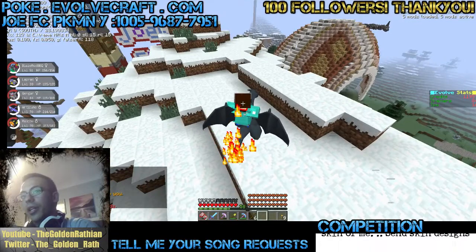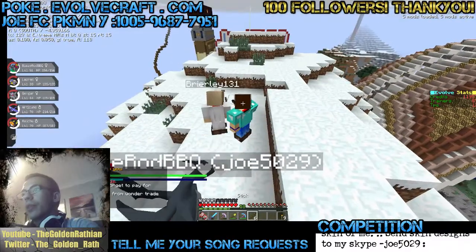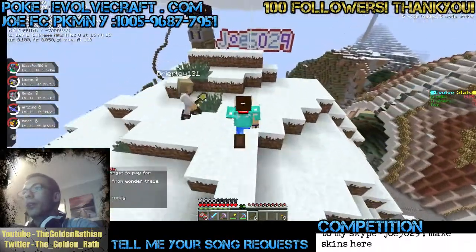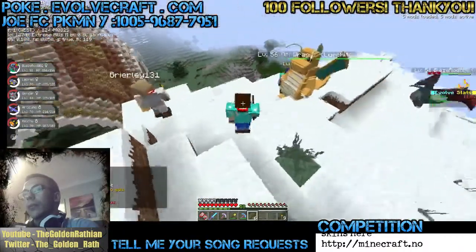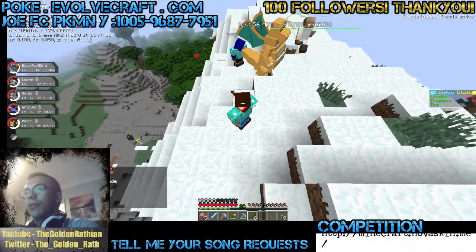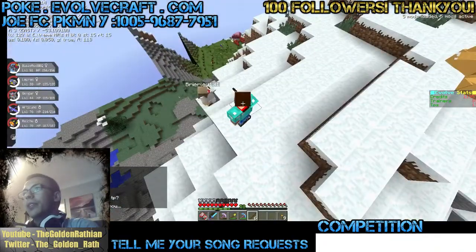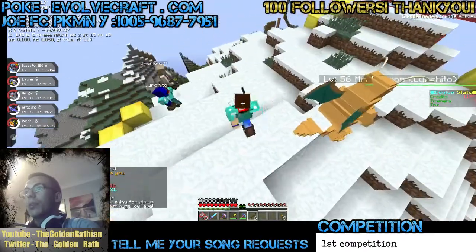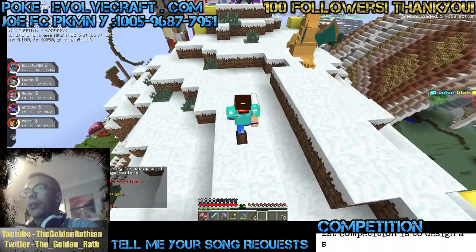Let me go ahead and check, see if this area is actually claimed by anybody. No one's claimed it. Try and do abandon all claims again, and then try and claim up here — see if this works for you. Just claim from one corner to the other. Yes, this area's been claimed now, so now try and build on it. I can't break any of the snow here — let's see if you can break it.